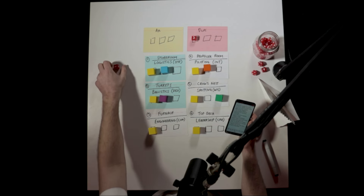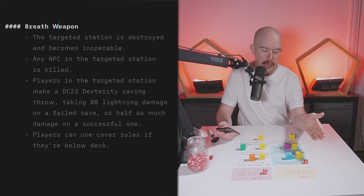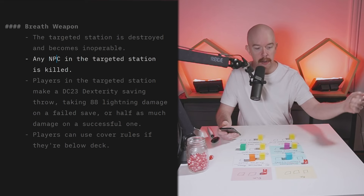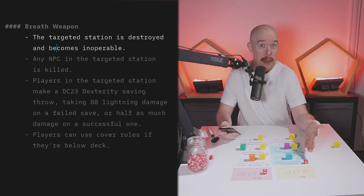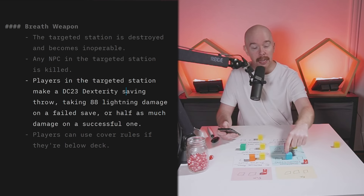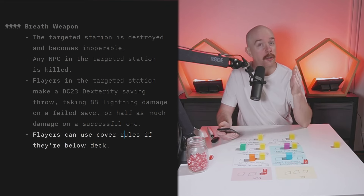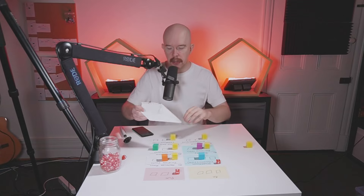Then you get the big one at the end of round four. We've targeted the storeroom again — poor little halfling. We're going to hit it with the breath weapon: a straight-up special beam cannon of concentrated lightning that obliterates everything in that station. Any NPCs in the targeted station are destroyed. The station itself becomes inoperable — it can no longer be used in the rest of the skill challenge, and it's damaged to a point where it probably needs repairs for the airship to remain operational. Any players in that location need to make a DC 23 dexterity saving throw, or take 88 points of lightning damage — half as much on a successful save. If they're below deck, you could use cover rules: three-quarters cover gives plus five to their dex save, half cover maybe plus two.